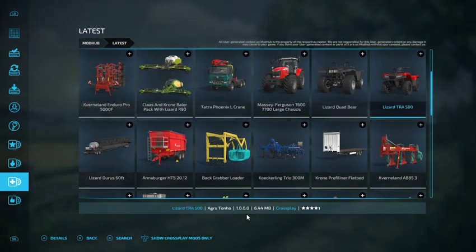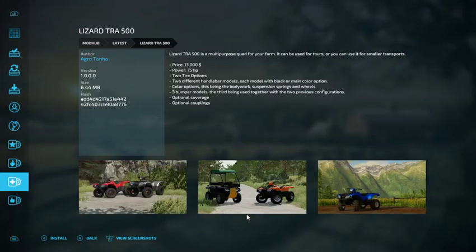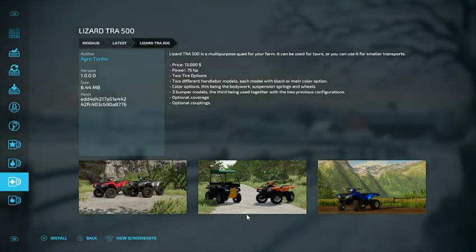We have the Lizard TRA 500 — a multi-purpose quad for your farm. It can be used for tours or smaller transports. It's $13,000, 75 horsepower, with two tire options, two different handlebar models — each with black or main color option — plus color options for bodywork, suspension springs, and wheels. Three bumper models, the third used together with the two previous configurations. Optional coverage and optional couplings.